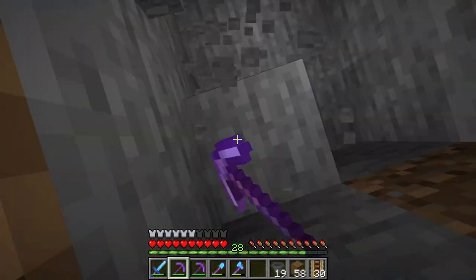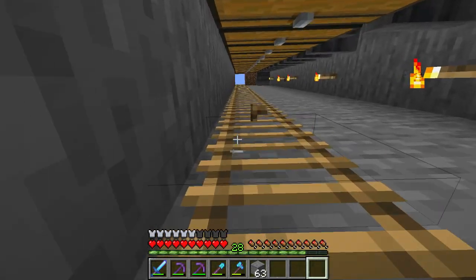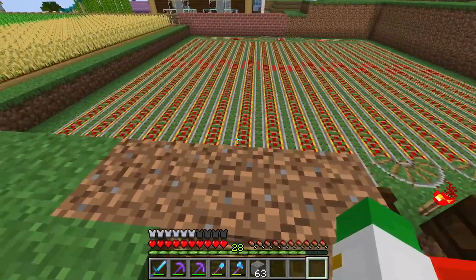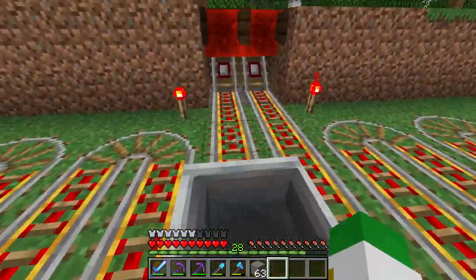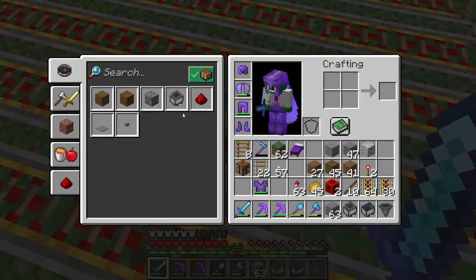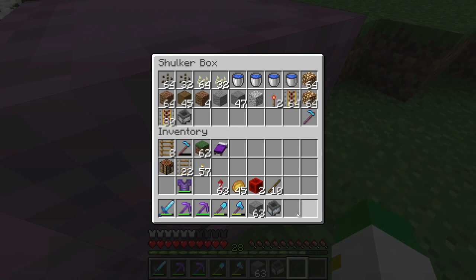We're gonna mine down here a whole bunch on these six blocks. The entire sorting system is done — anything we get will funnel down into these chests. I put up some torches and a ladder for good access and to keep mobs out at night. You can see the carts go around and around — if a cart goes in with nothing to deliver it just goes right back in. They sound super annoying so we won't run them until later.